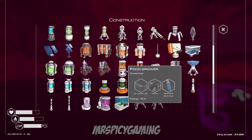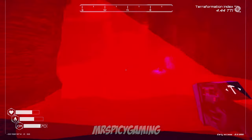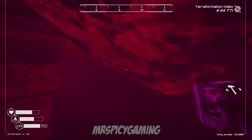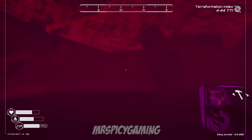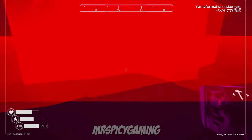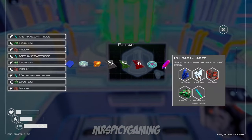You're going to need to get your terraformation index up pretty high just to access these caves. More importantly, while these are pulsar quartz caves, they do not support placing ore extractors — whether tier one or tier two. The caves are set in game code as having no mineable soil, so ore extractors won't place down even if you have enough vertical clearance. Sorry to disappoint if you were hoping to mine some pulsar quartz that way.